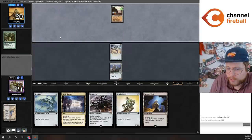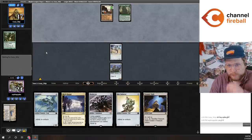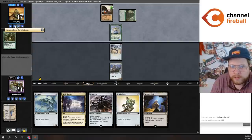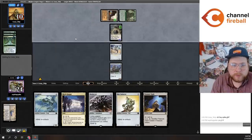Nature's Claim hits my Saga — I go up to 24 life. Anything they do that's not combo killing me is okay with me. But it looks like they might combo kill me here. Yeah, they did have Rider, green card, green card, land, Neoform as their unknowns. So here comes the Griselbrand.